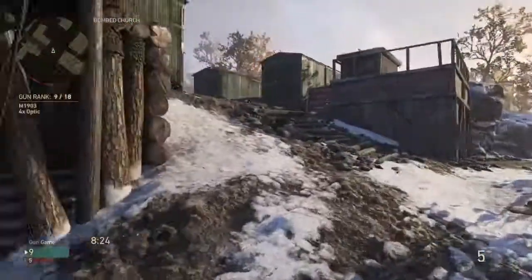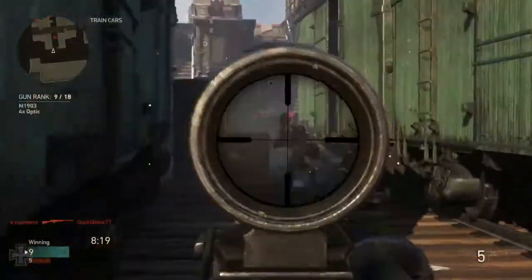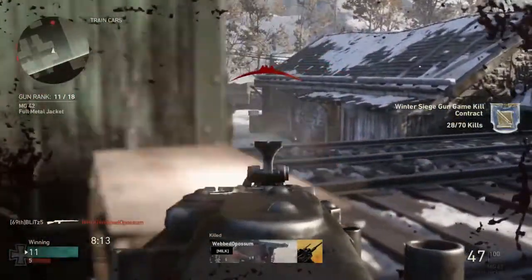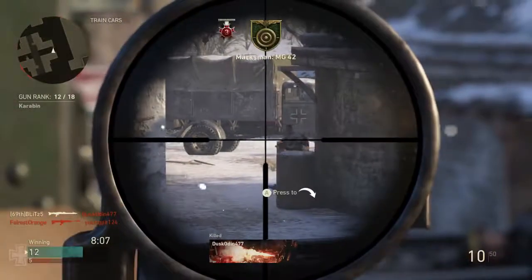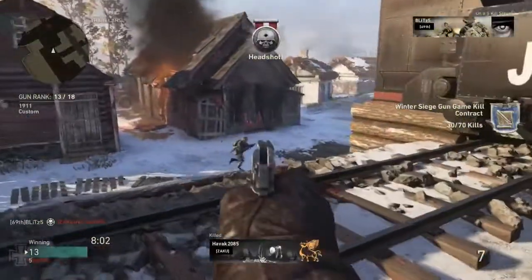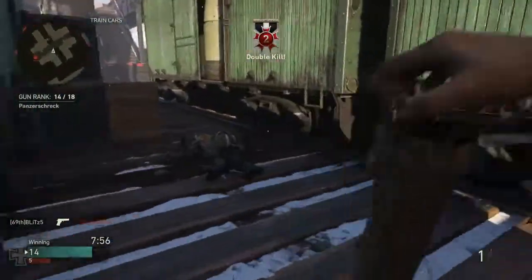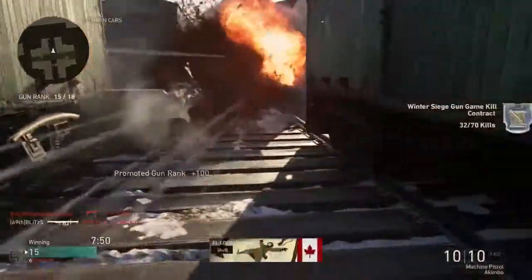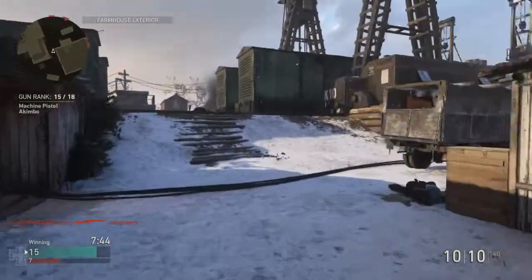Number two: I think they should do killstreaks per division. Originally you just had one set of killstreaks. Then in Modern Warfare 3 you could do different kinds — like support killstreaks and assault killstreaks — and in one of the Call of Duties they did it by class. A happy medium would be, since there are five different divisions in this game, it would be nice to have different killstreaks per division. A lot of times I don't want high killstreaks when I'm playing my sniper in the mountain division, but when I'm playing airborne with a silencer I could definitely hit high killstreaks.